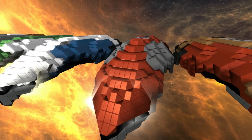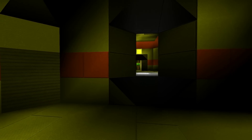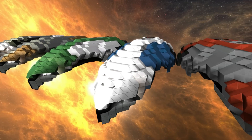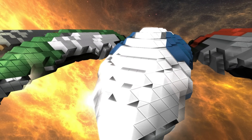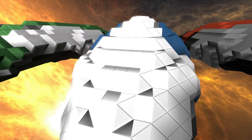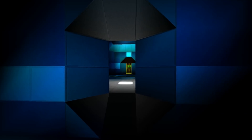Right here we have the Tash-Murkon edition, which is gray, red, and black. We have the Kedor edition — or maybe it's Kedon, I'm honestly not sure which — but inside it has a blue and white combination.